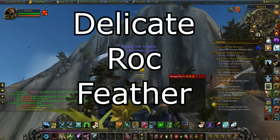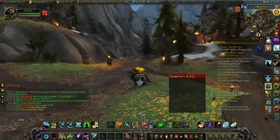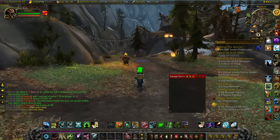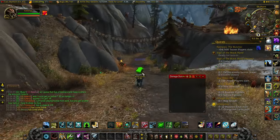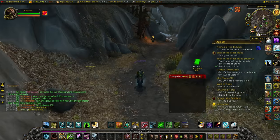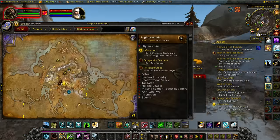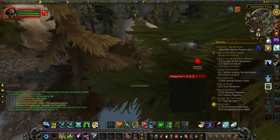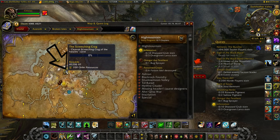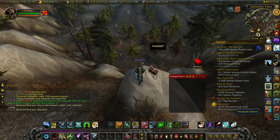Next we're going to the Delicate Rock Feather. From the location where you got the kite, look down to where I am and use the kite to float down to this location — I believe this is Skyhorn. From here we go to the Delicate Rock Feather which is at location 47.7, 44. You're going to go through all these harpies up to where the Muck Snout Runt is — you can punt them off the ledge — and then get to the treasure which is right beside it.